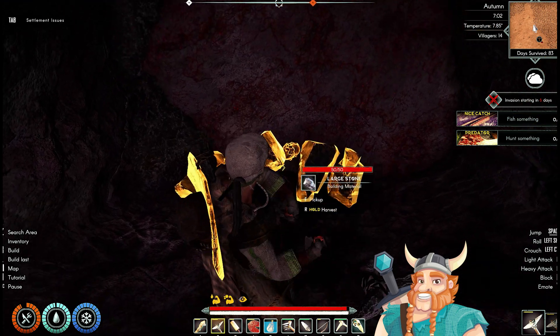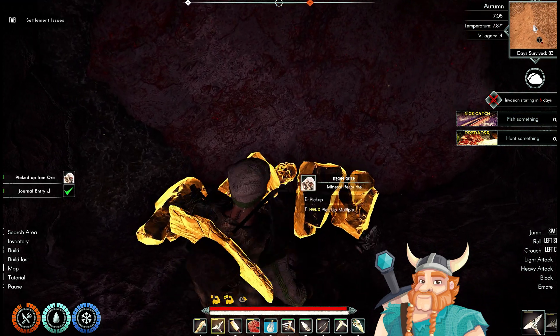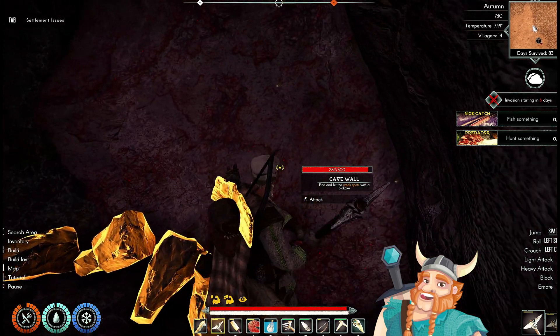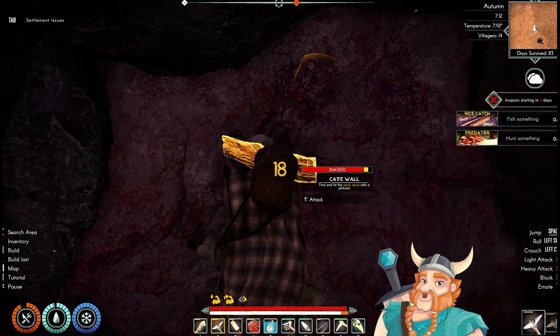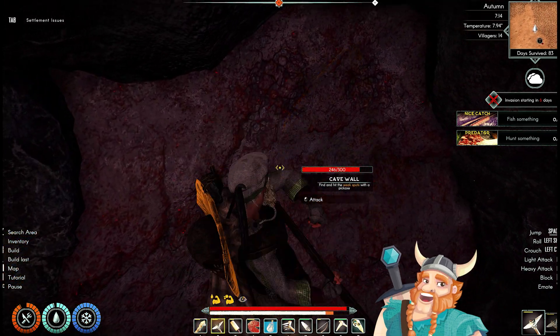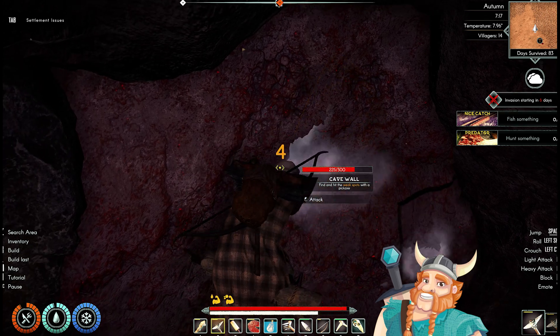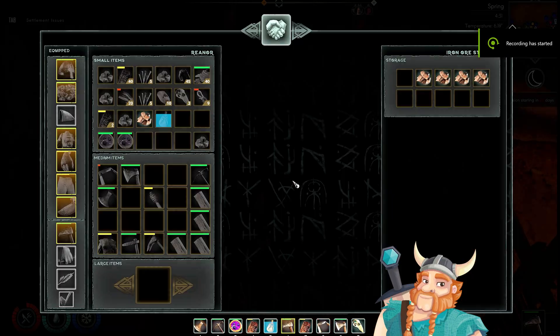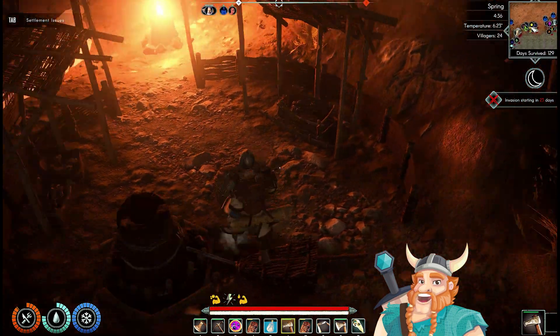Each ore piece can be smelted into an iron bloom, so load up on those ores. Even better, run back to your village with a sled, load up on ores, and return to build that bloomery. After completing your bloomery, it's time to start producing iron blooms. You can use either metal scraps from looting enemies, or start smelting iron ores if you've already discovered a cave, like us.